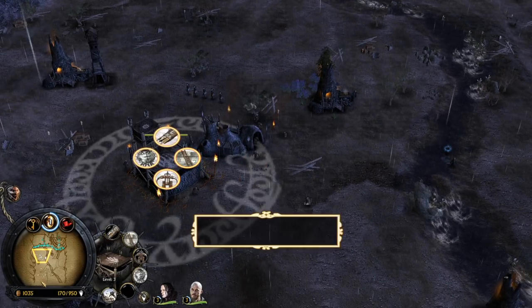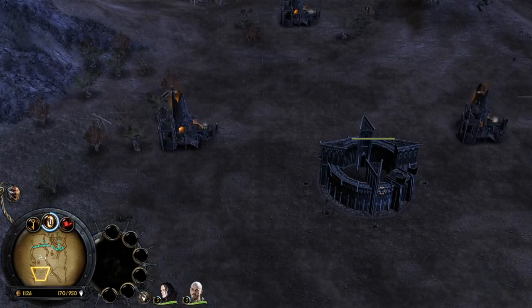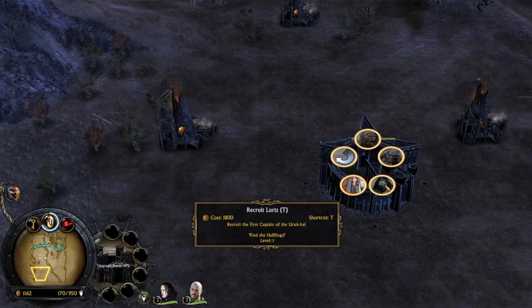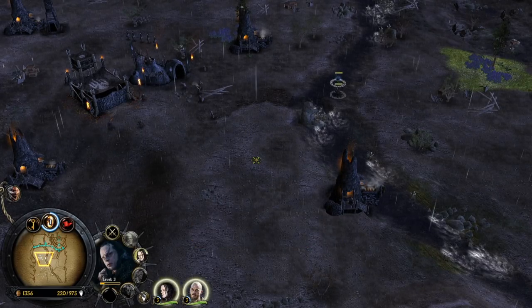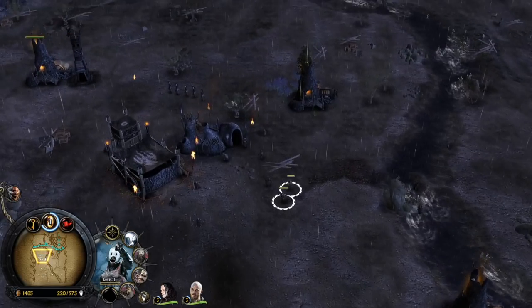We have Wolfgar, Warmtongue, Sharku, Lurtz, and also Ugluk — so in total Isengard here has six heroes, unlike in BFME 1 in which Isengard has only two available heroes.